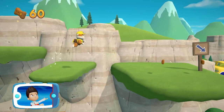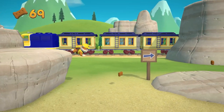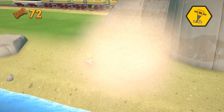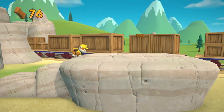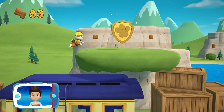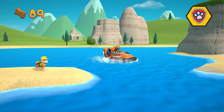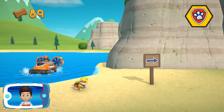Let's find where the path is blocked so Rubble can clear it with his jackhammer. Find all the pup treats that you can. Choose the pup ability that will help. Great job! There's a golden paw print close by — you got the pup treats and the golden paw print! Rubble can't swim across; we need Zuma to lend us a paw. All right, now we can keep moving!